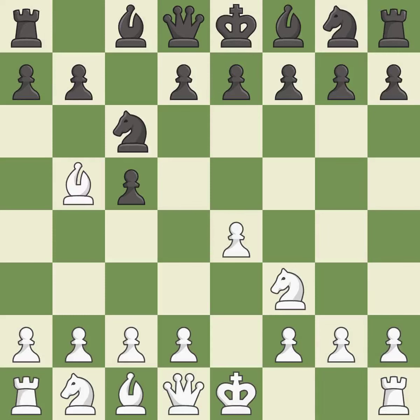Bb5 attacks the knight on c6 and prepares to castle kingside. E6 controls the d5 and f5 squares and allows the queen and dark-squared bishop to develop.